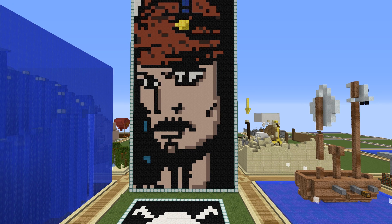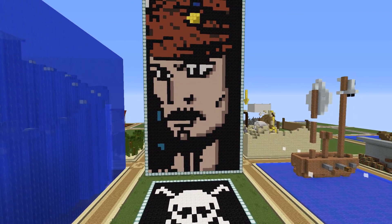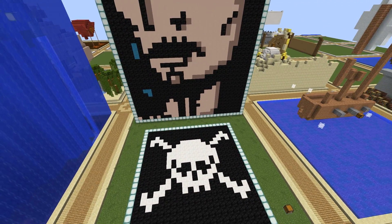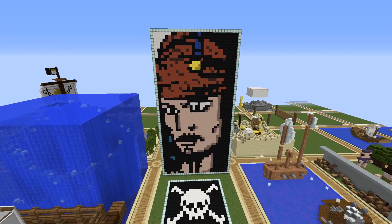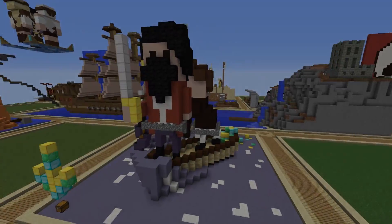This next build is by Mr Artistic Paint, whose book says: 'Hey Boz, for the theme I built a pixel art of Captain Jack Sparrow from Pirates of the Caribbean. Hope you like my build!' Very nice job of Sparrow as played by Johnny Depp. Got the skull and crossbones there. A really nice job — 2D art that you normally want distance for, but this one looks good relatively close up too. Nice job.